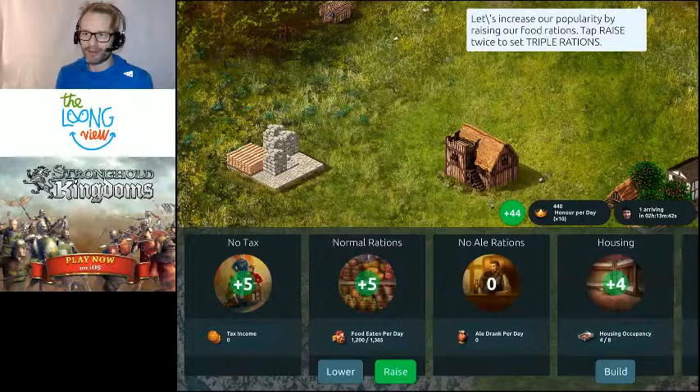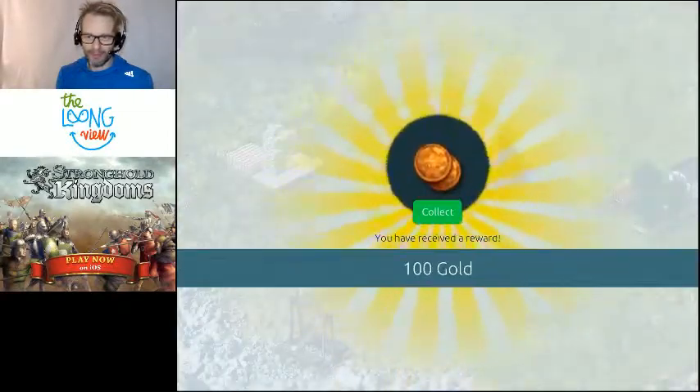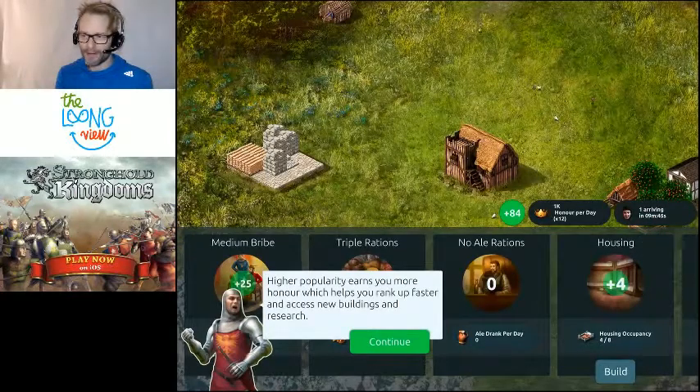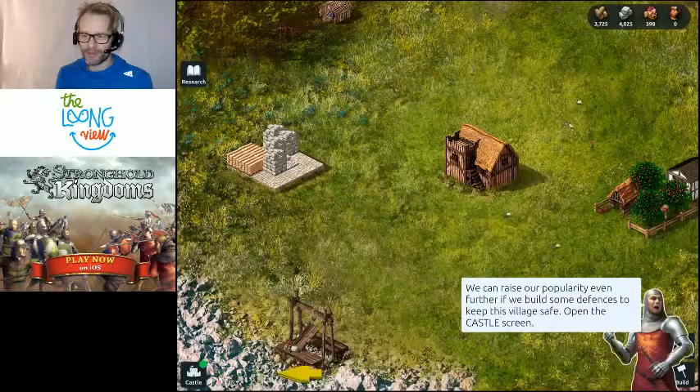I'm going to play around with my rations — give the villagers more rations and they're going to like me more. My popularity has just shot up from 44 to 64. Now I'm lowering my tax — it's now negative, some kind of fiscal easing. All these things combined have pushed my popularity up to 84%.